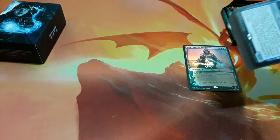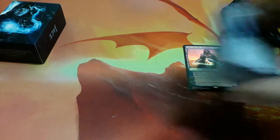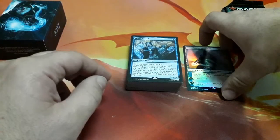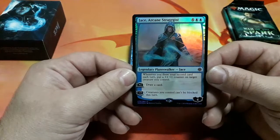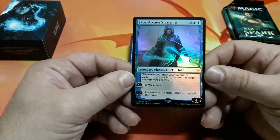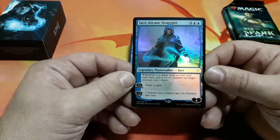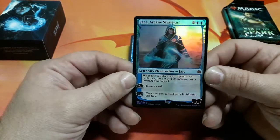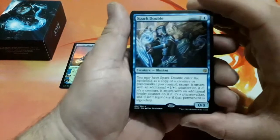Now let's open our deck — just removing the codes because I wanted to play in Magic Arena. So to start, we have our planeswalker card, of course: Jace Again Strategist, six mana. Whenever you draw a second card each turn, put a plus one plus one counter on target creature you control. For plus one, draw a card. And for minus seven, creatures you control can't be blocked this turn. He has four loyalty points — very interesting.